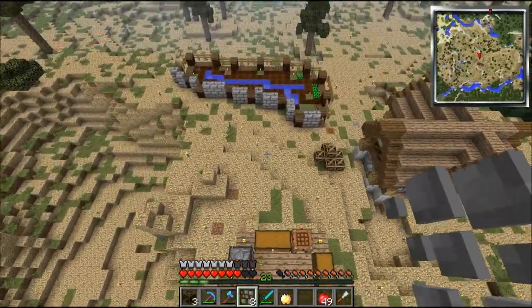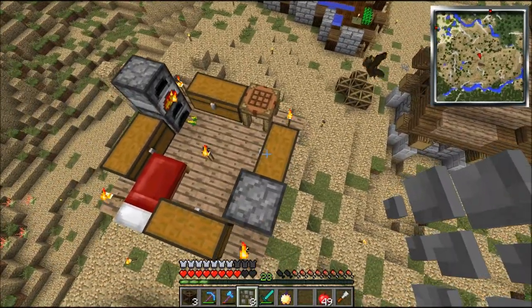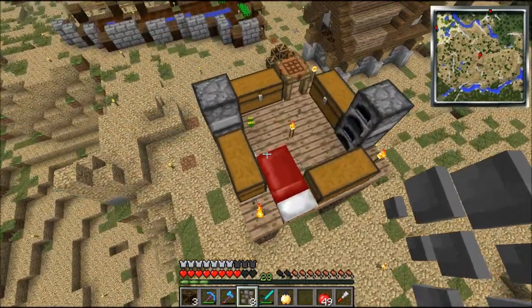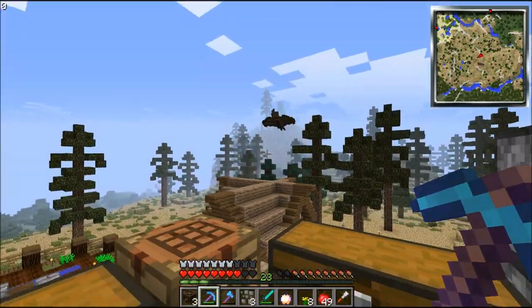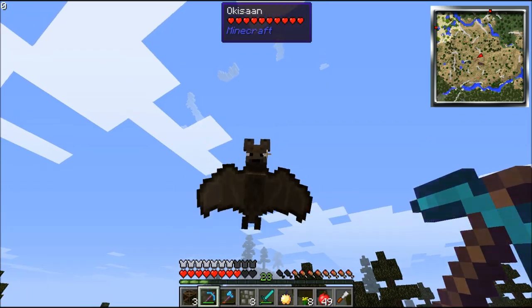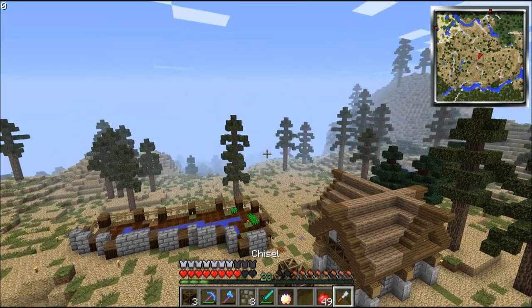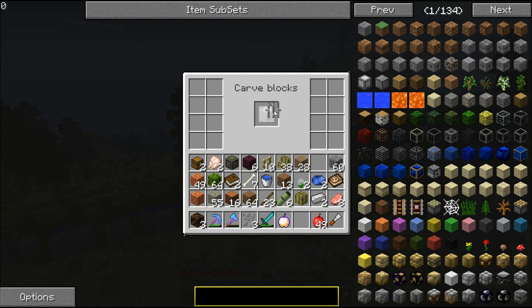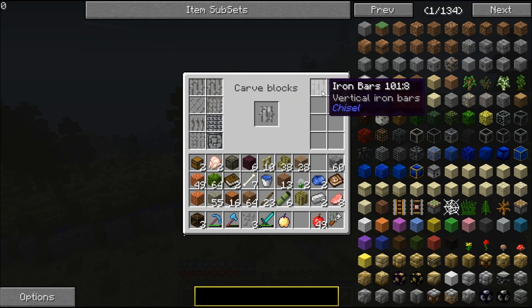Tinker's Construct is in here as well. Oh wow — have you tried iron bars yet? We got iron bars without frame, a few types, and iron spikes. They're actually made so they fit on top. Let's put it down somewhere — I have my mine shaft entrance down here. Put it like this, and then these on top.